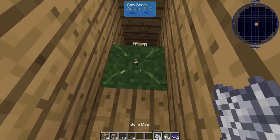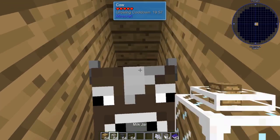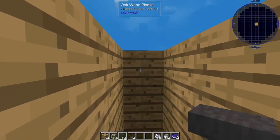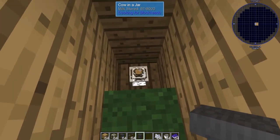So we're going to go ahead and test that. We'll grow our cow — and here we go. Now we're just going to push him into the hole. And then anvil. And that's all there is to that — now we have a cow in a jar.